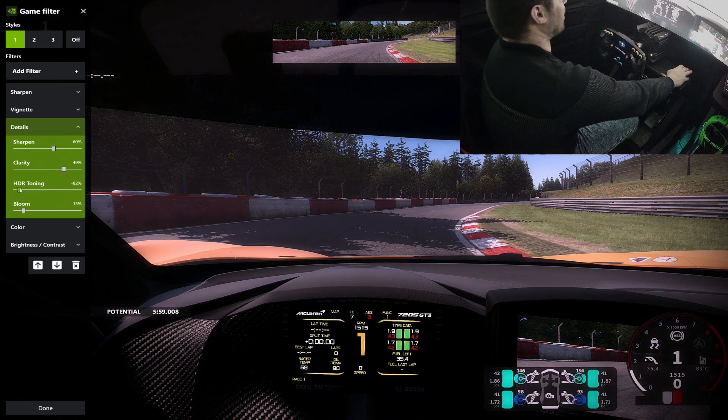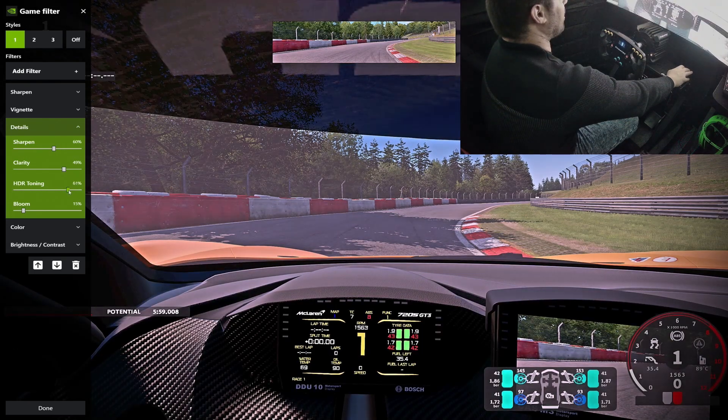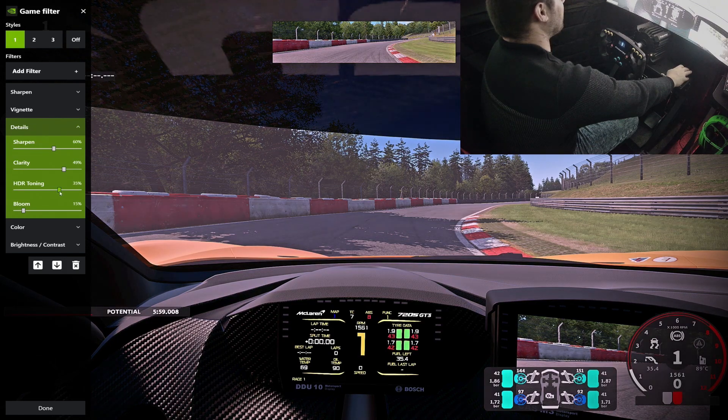HDR toning - you can turn it down or turn it up. Too far up makes it too shiny. If you put it around 70-ish percent, it's nice. Bloom - we don't want too much of that, just a little bit is enough.